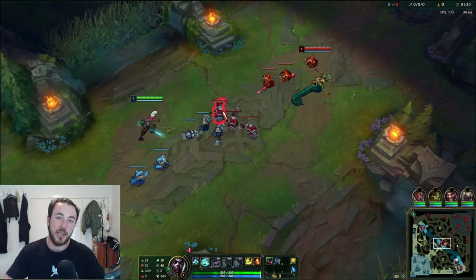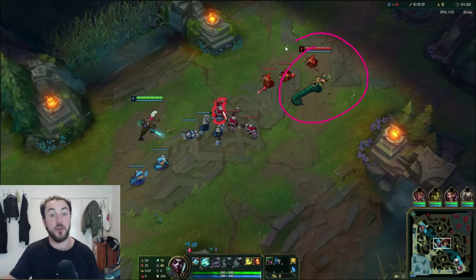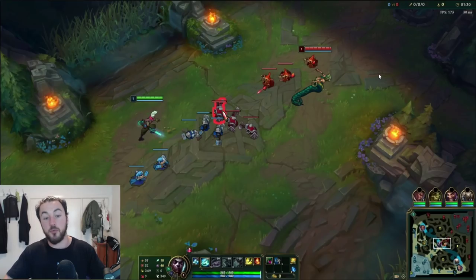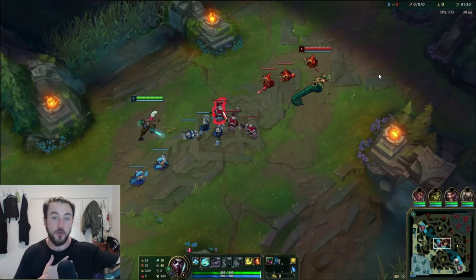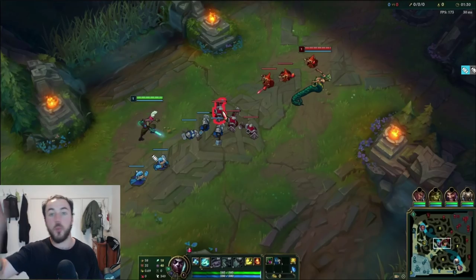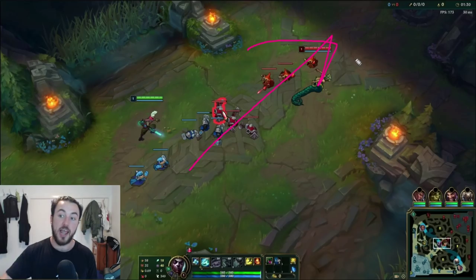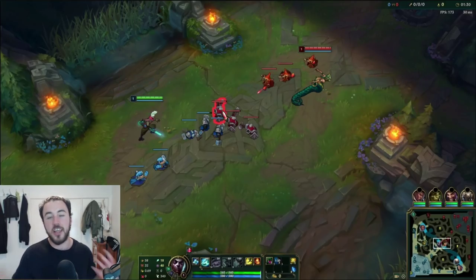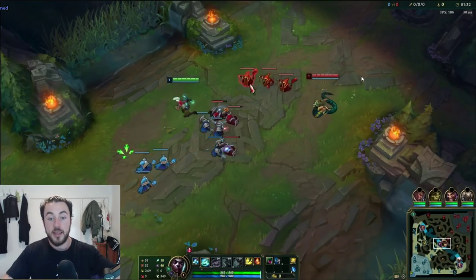Ekko is very much a reactive champion in the early laning phase. If the champion you're versing starts spamming the wave — maybe they start Qing the wave, auto-attacking — then yeah, you can probably get away with just Qing all the creeps. But if this guy's just going to last hit and trying to keep the wave in the middle, I'm completely fine with that. I take a chill pill, play very reactive, and take the game especially levels 1 and 2 quite slow. A huge mistake I see Ekko players make — and I did for a long time — is playing way too fast with Ekko levels 1 and 2.